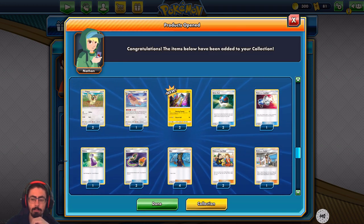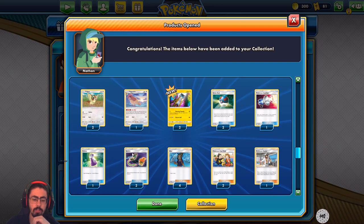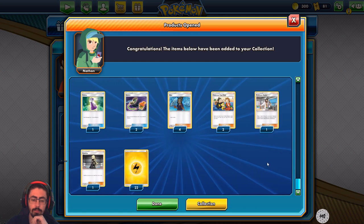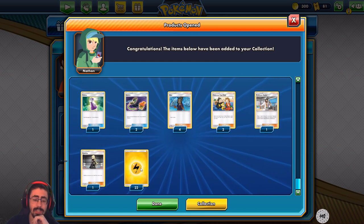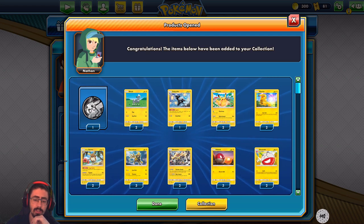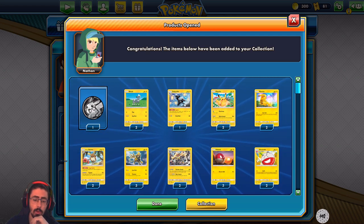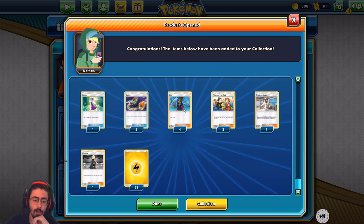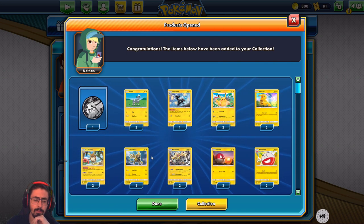We've got ourselves 2 Great Balls, a Pokemon Catcher, a Potion, 2 Switches — very valuable — 4 Draw 3s, 2 Pokemon Fan Clubs, 1 Professor, 1 Cynthia, and 22 energies. This deck has a lot of energies. Zebstriker must like to discard them quite often to bring them back with Raikou's Booming Thunder. There's a lot of energies in this deck.